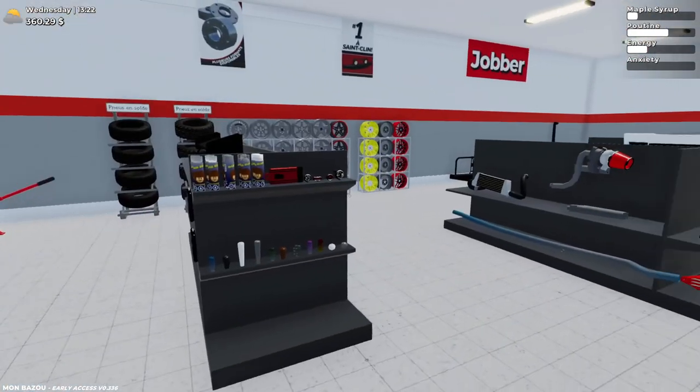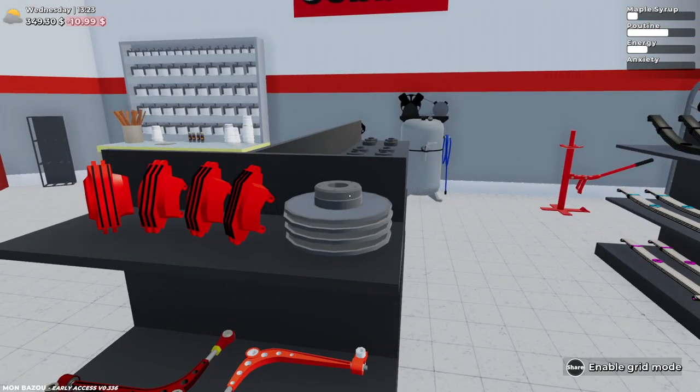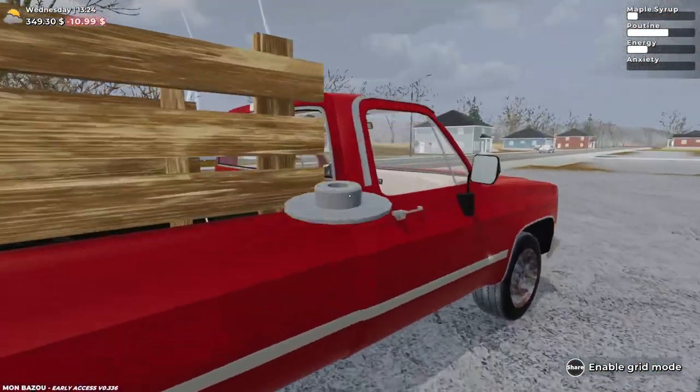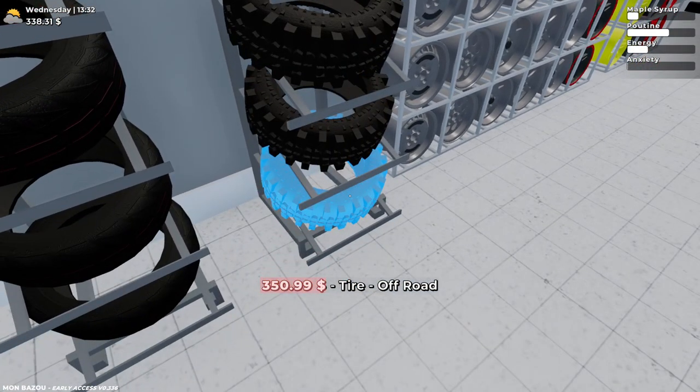There's a lot to take in — I know there's a lot. But what I want is the brake rotors. I'll grab two more of these. Damn, some off-road tires cost $3.51 times four. What would that equal to? $1,403.96.